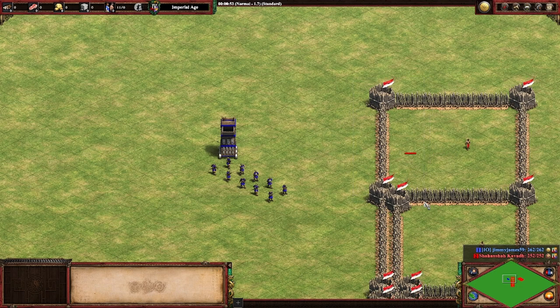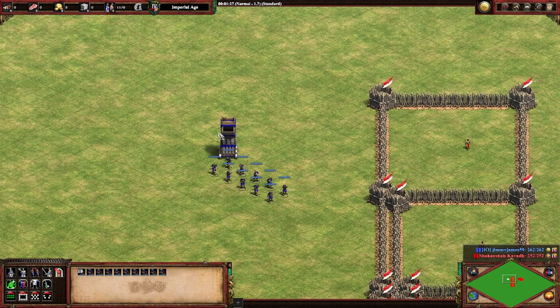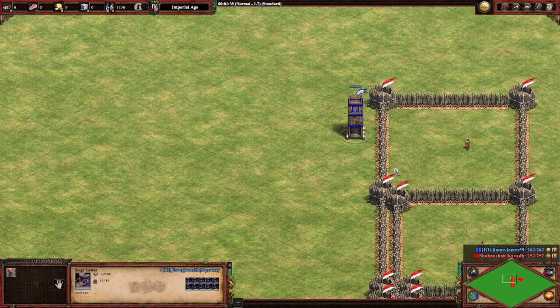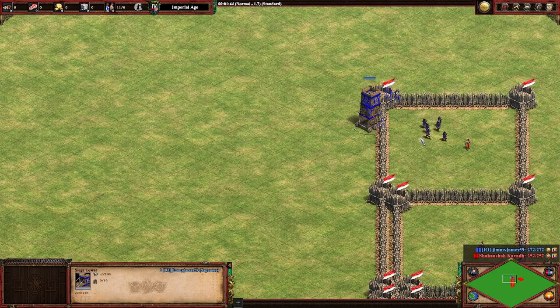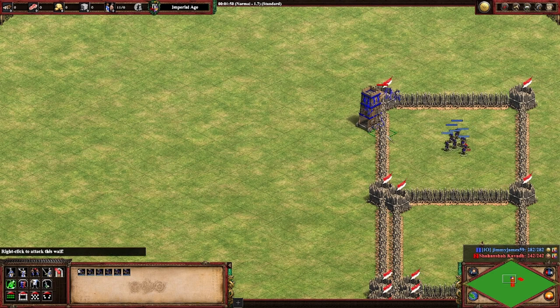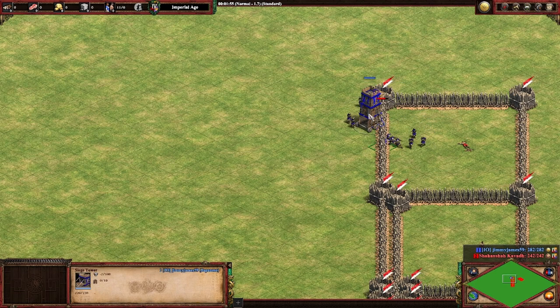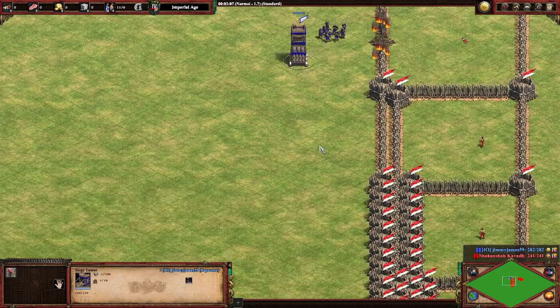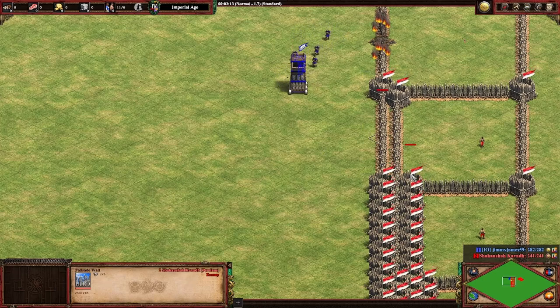When your opponent puts up a palisade wall, instead of having to take the time to bust it down, you can hop right over it. When it comes to stone walls, that takes a lot of time, so siege towers can be very effective. Historically, siege towers have been able to help your units bypass over one layer of walls — so let's go ahead and take a look at that right here. That's the way the siege tower has historically functioned.